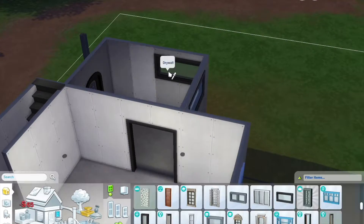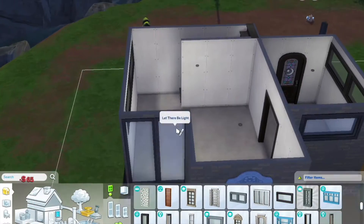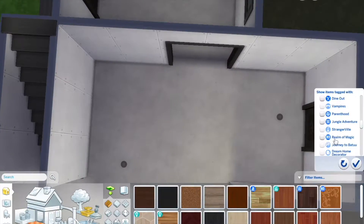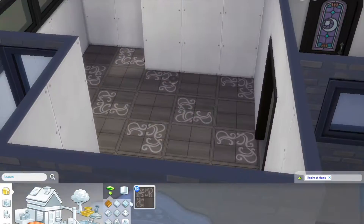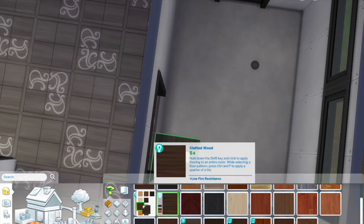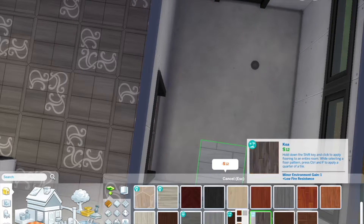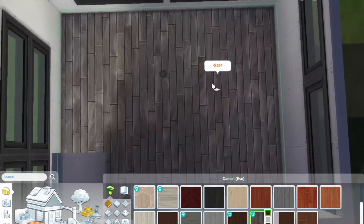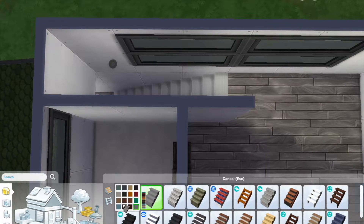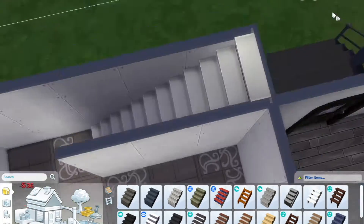I eventually ended up changing the windows in the little kitchen space, so those aren't final there. I did the pack's design flooring in the kitchen, and then wanted a gray matching one for the living room and bedroom. It doesn't quite super match, which kind of sucks, but I tried to pick the closest swatch possible for a bit of a gray vibe.